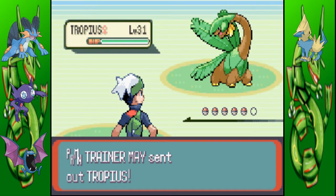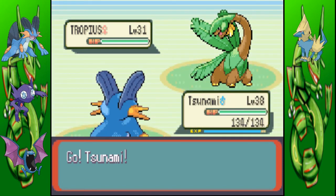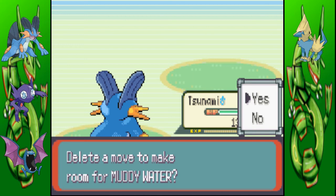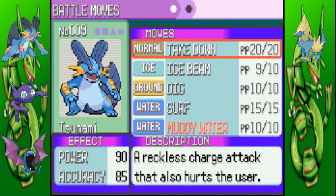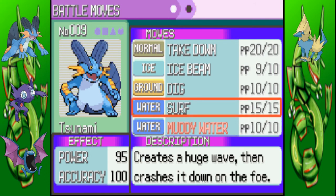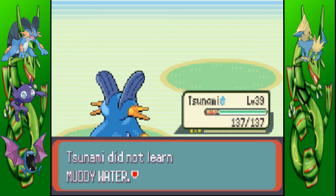This time she has four Pokemon, unlike the three — or four — last time. First up is Tropius. It's going to go down easily to an Ice Beam, I should imagine. Nothing too hard there. It's weak to fire moves, I think bug moves as well, maybe rock — I'm not entirely sure. We're trying to learn Muddy Water, which is Swampert's signature move in this generation, but I have no room for it anyway. Goodbye Muddy Water.